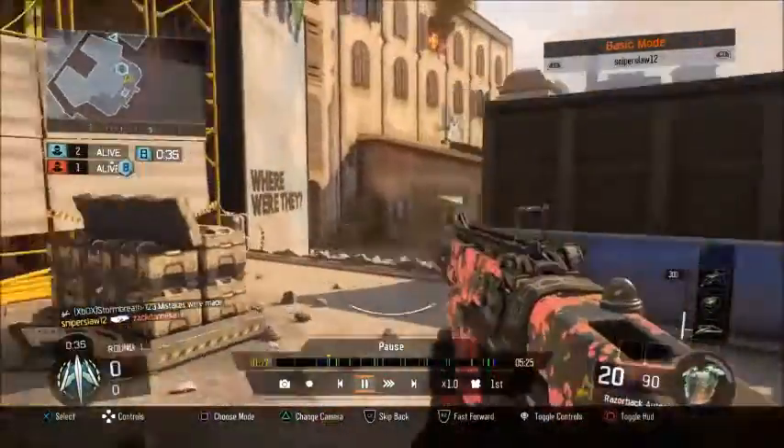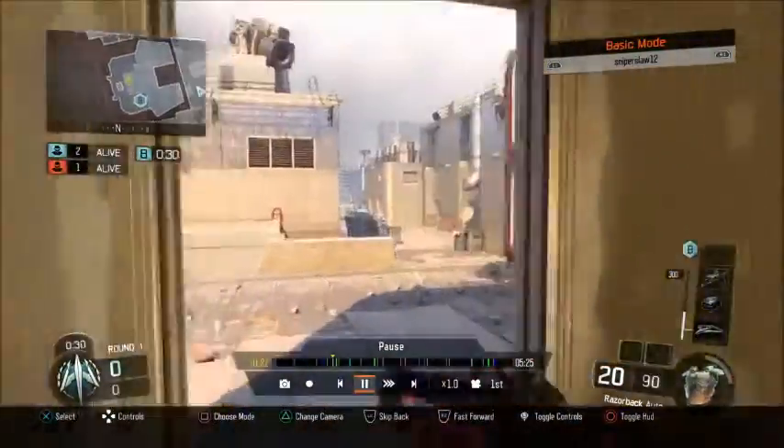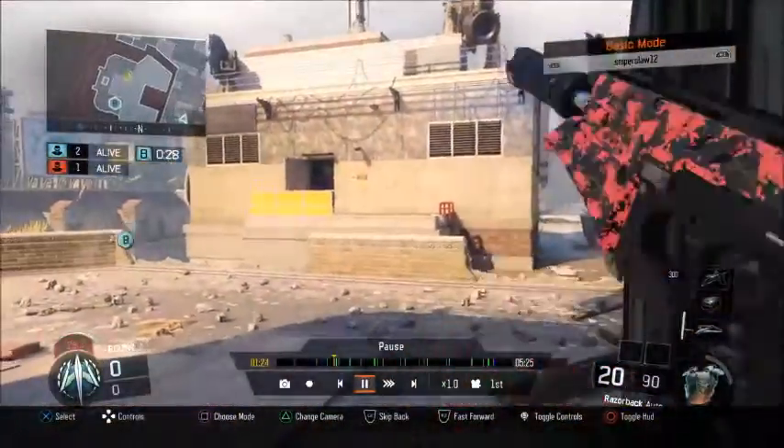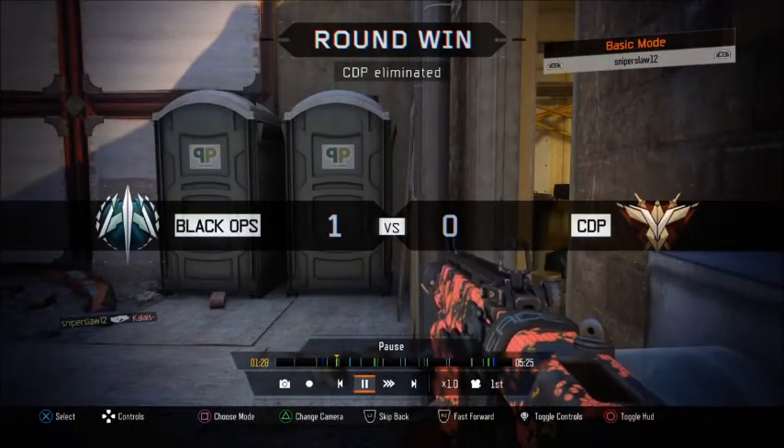I make sure he doesn't rush the side alley — I know he's in there — go around for an easy kill on the back. Now I just rotate back around, watch the front of the bomb, make sure no one's rushing me because I don't want to get pinched. I rotate back to our spawn, sit in this corner, cancel my reload, and clean up an easy kill.